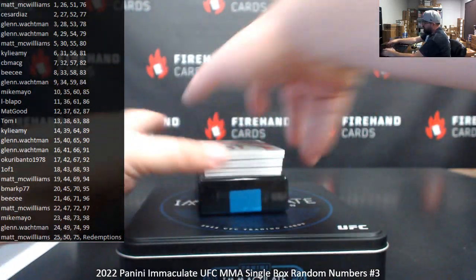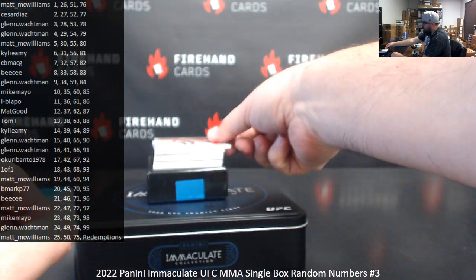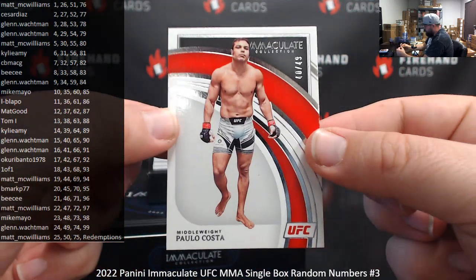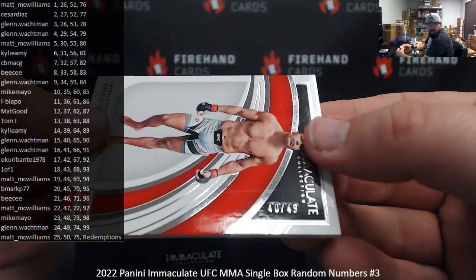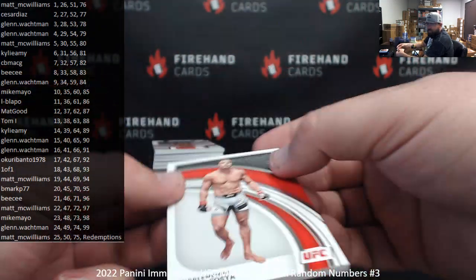No redemption in this box. First up is a base numbered to 49 — Apollo Costa. Serial number on this one is 40 of 49. Spot 40, Glenn Walkman.